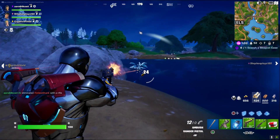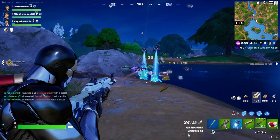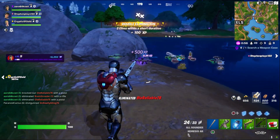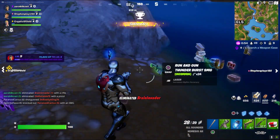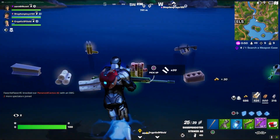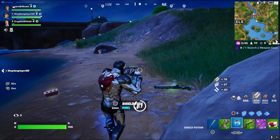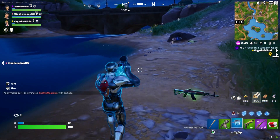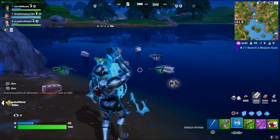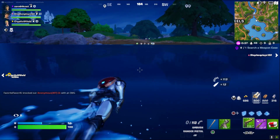Hero from the sky coming to the rescue! Took out another one. Here I come to save the day — took out old reliable. There we go. Oh, shield potion, I'm going to need that. I wish I had a shotgun but I'll make do with a pistol and a blue assault rifle.